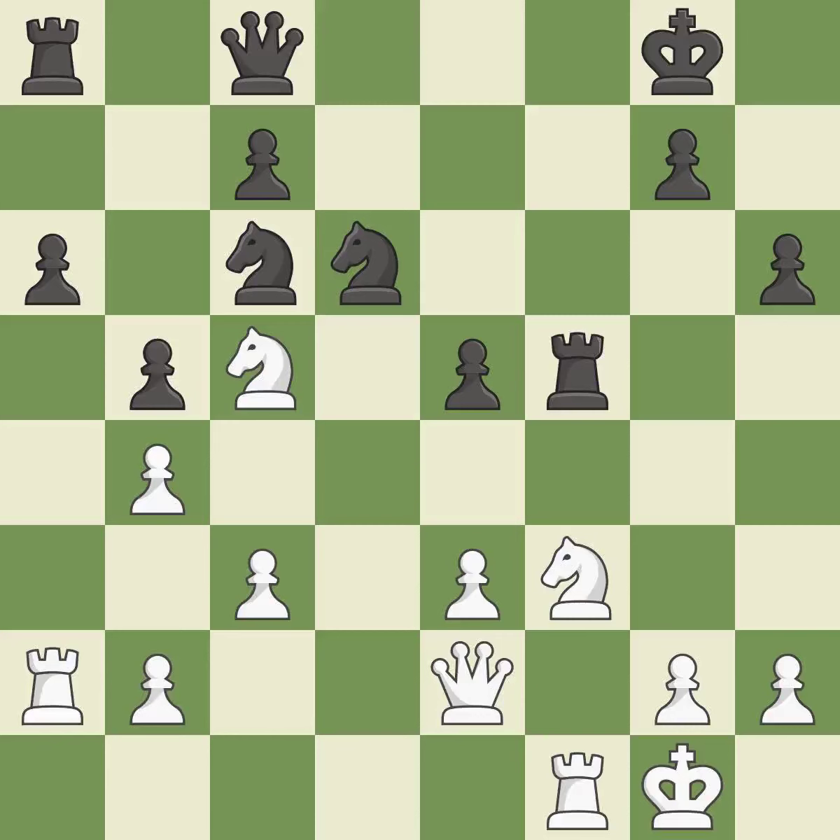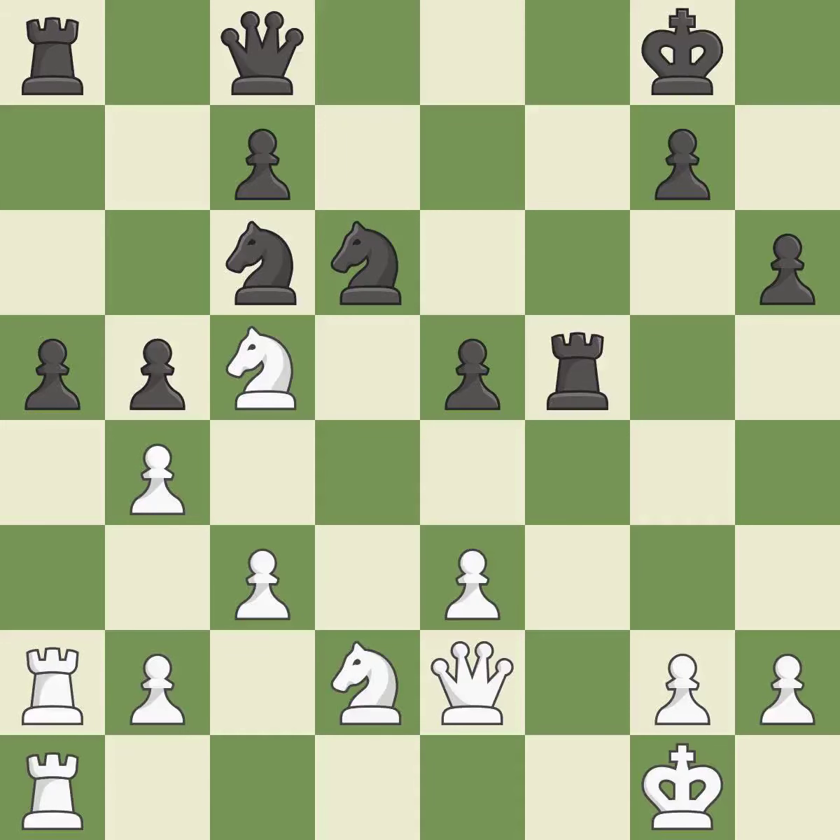This ignores an opportunity to kick a knight. This permits the opponent to kick a rook — it is a mistake. This ignores an opportunity to kick a rook. This allows the opponent to kick a knight — it is a miss. This misses an opportunity to kick a knight. This allows the opponent to kick a rook — it is a mistake. Black was worse off, but now they are in a losing position.